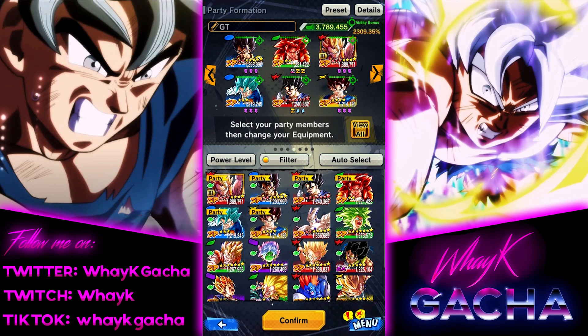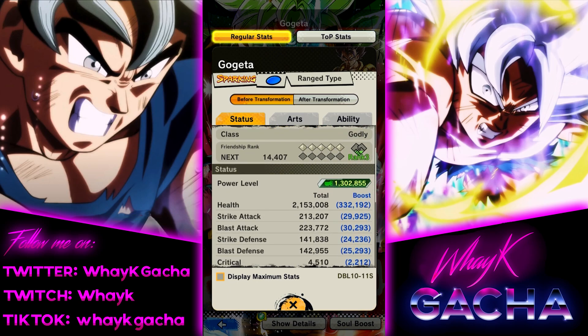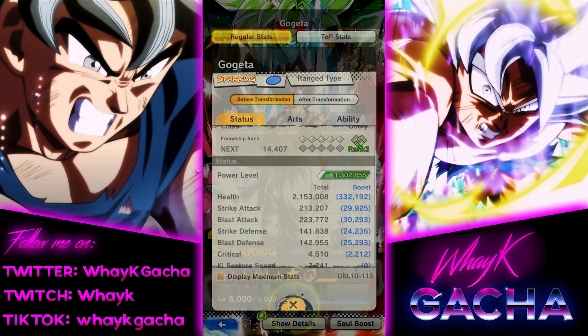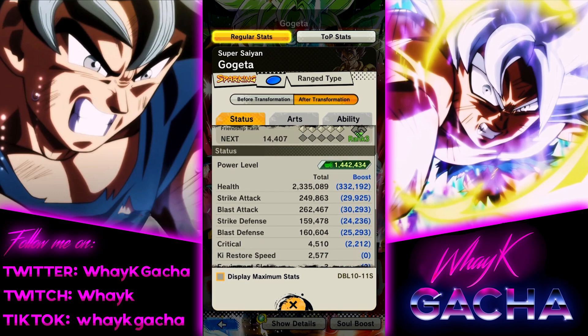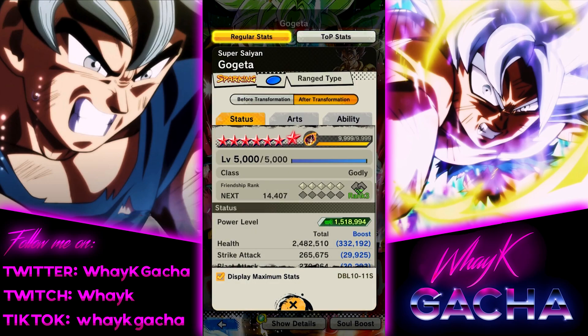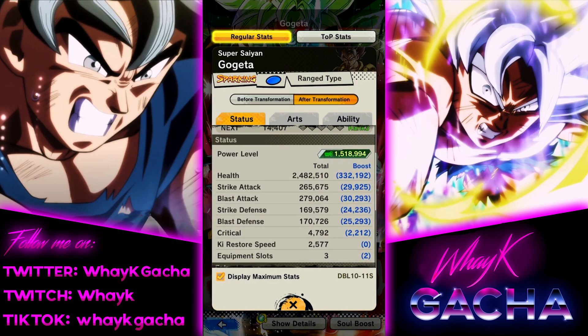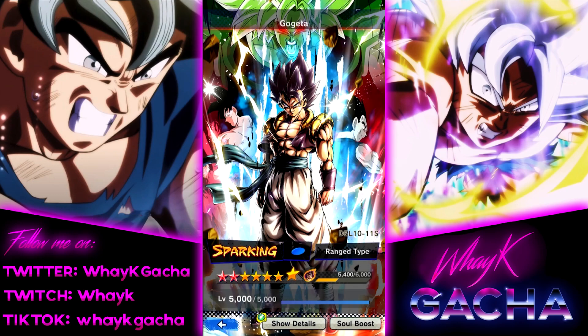Yo, what's up guys, this is YK. Hope you're having a good day. As you saw in the title, today we are going to showcase this blue Gogeta before his Zenkai tomorrow. The one thing I gotta say first is he really doesn't need a stat boost. Because as you can see, I have him at 9 stars. Look at his stats pre-transformation — already pretty good. And then after his transformation, 1.44 million. He really doesn't need much of a stat boost.